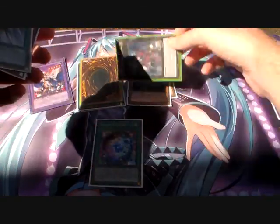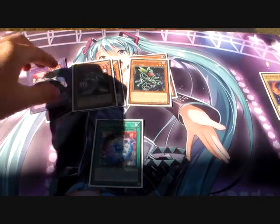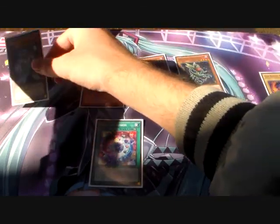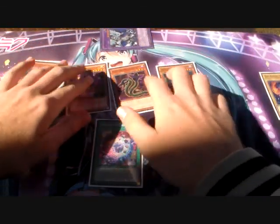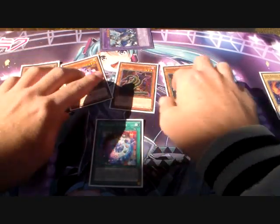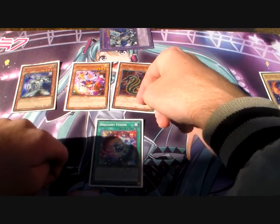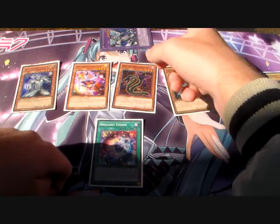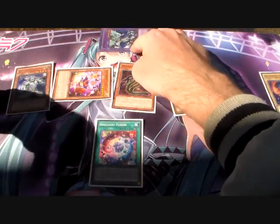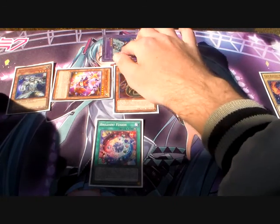With Link Format, once Link Format comes, it's going to be a bit different. Let's go back to this field. So we've got the Orphoscorpio, the Predator Plant, Darling Cobra, Trick Clown, and a Wolf, and we've got the Gemini Seraphonite in the Extra Deck Monster Zone.